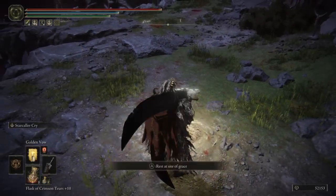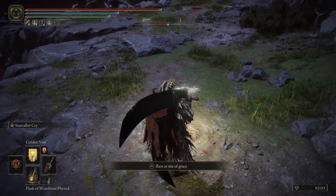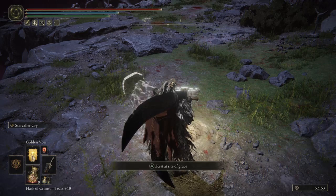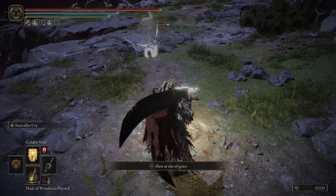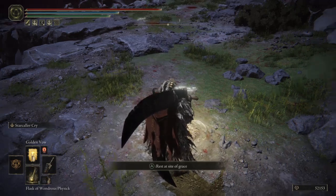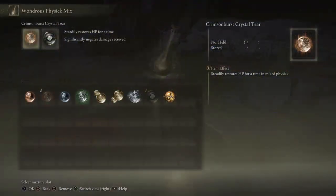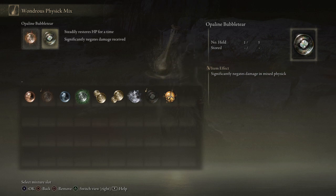When I got into the battle, the first thing I did was pop the Mimic Tear, then heal, then pop the Flask of Wondrous Physic. In my Flask of Wondrous Physic I had the Crimson Burst Crystal Tear and the Opaline Bubble Tear. It made the difference — it worked — that's how I roll.